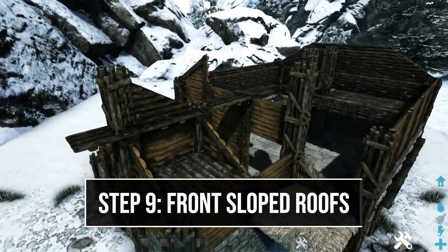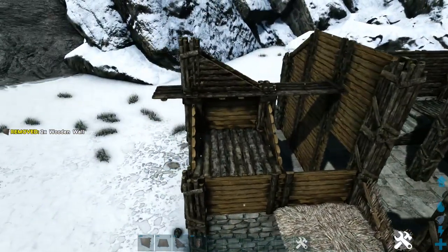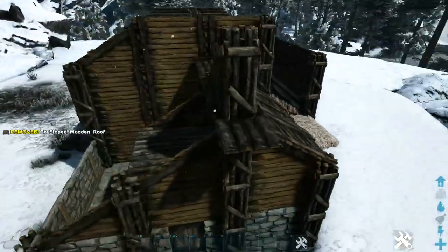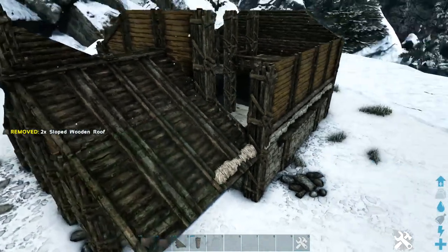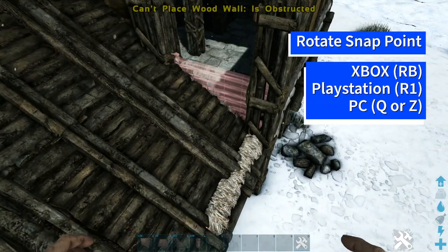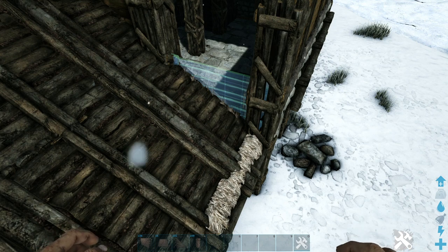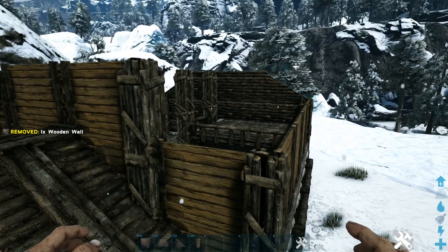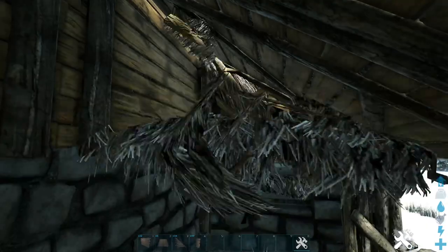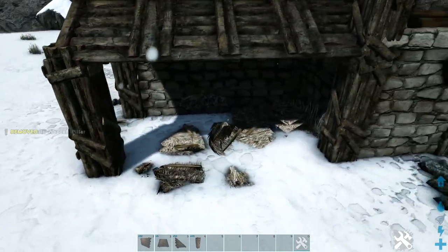Now we're going to finish off this front portion. Head in here where we have these catwalks and add another wooden wall on top of each of these wooden walls. Then fill in our roof here with sloped wooden roofs, and do the same thing on these ones on this side. Head back over to this side and drop a sloped wooden roof down right here and add another one to the side of it. Now get out a wooden wall and rotate through the snap point until you get the one that will replace that thatch half wall we had placed. Add another wooden wall on top of that — make sure you're getting that same snap point — then add your appropriate sloped wooden wall on top. Go in and destroy this thatch ceiling, and on this corner snap a wooden pillar in line with that wooden pillar, then one more in the center.